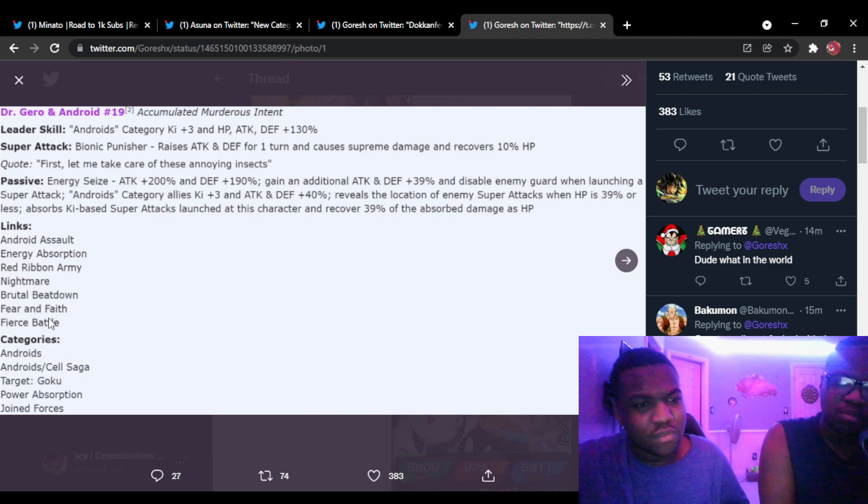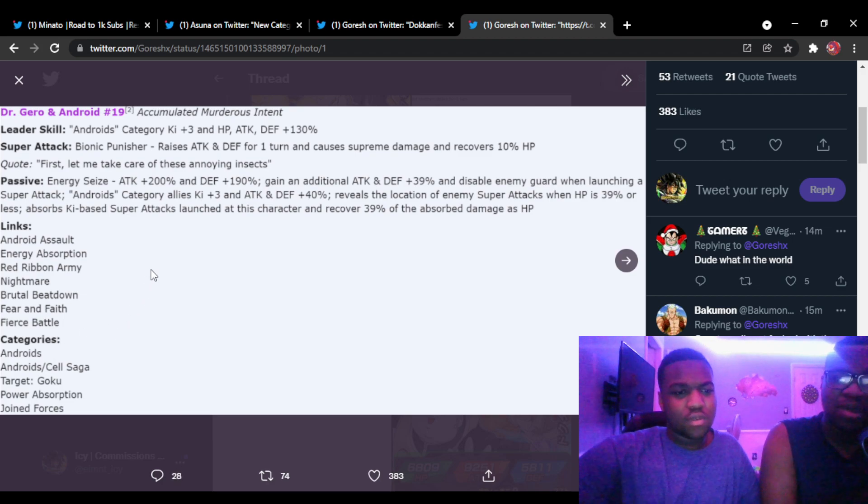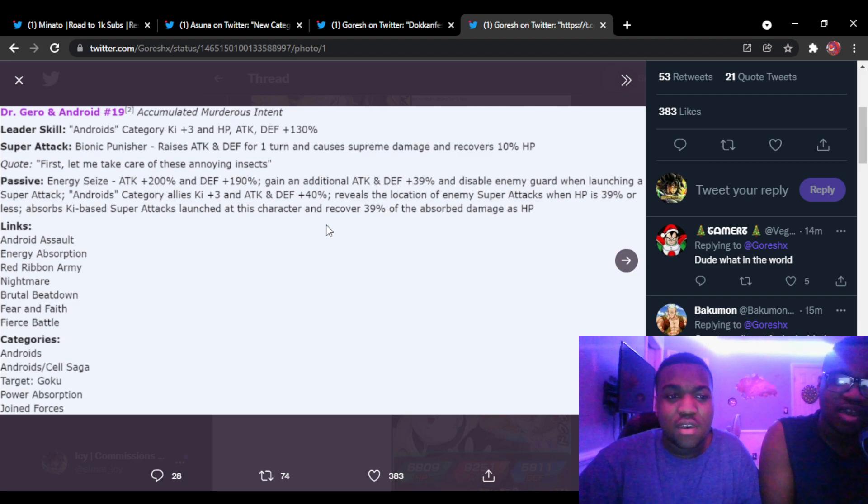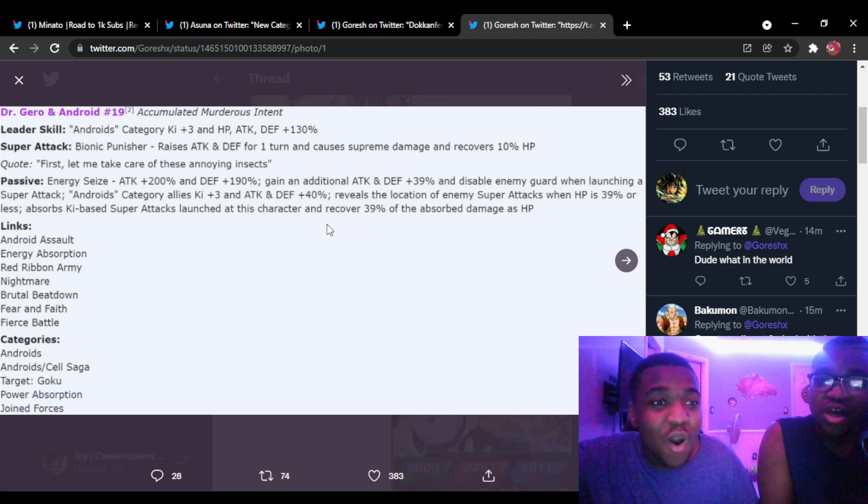They have support built in — links with Cell somewhat: Brutal Beatdown, Fear and Faith, Fierce Battle, Nightmare. Support reveals the location of enemy super attacks when HP is 39 percent or less — still useful. They absorb ki spheres — they actually heal! It's not even a nullification, they literally heal off of absorbed orbs. That's sick.